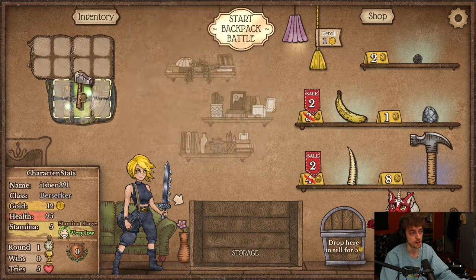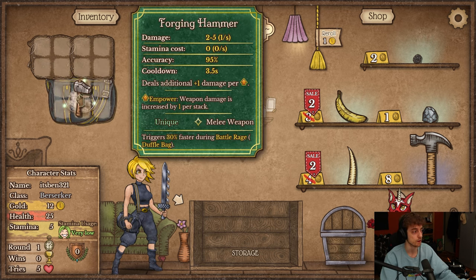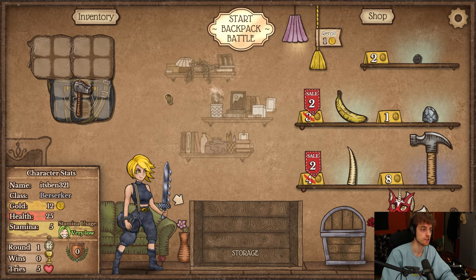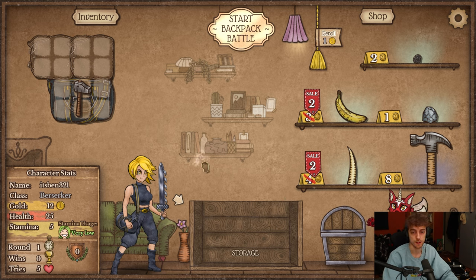You also start with a hammer. This hammer is unique — you can find it or craft it and it's used to craft different things. The hammer on Berserker is actually really useful; it's gonna allow you to make a bunch of cool items that you can make on different classes.